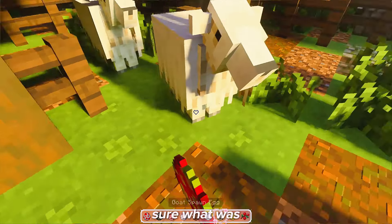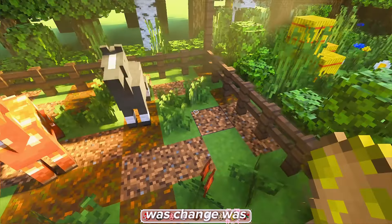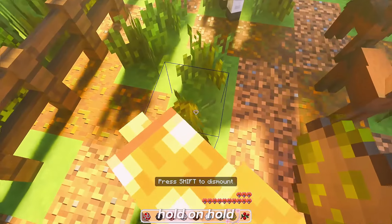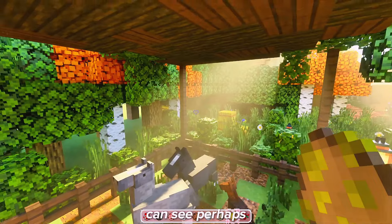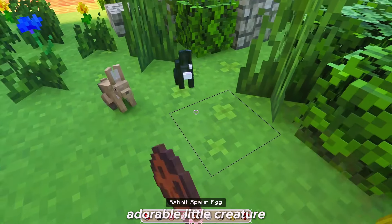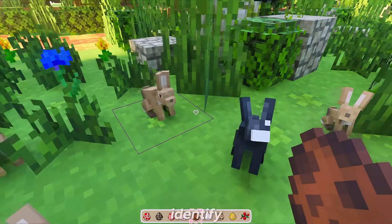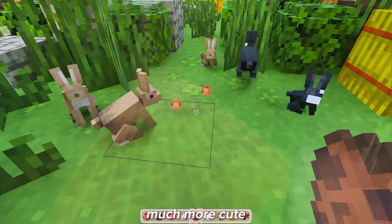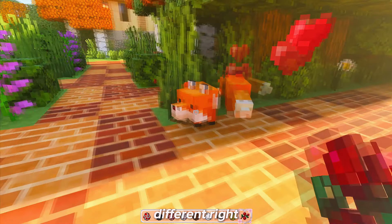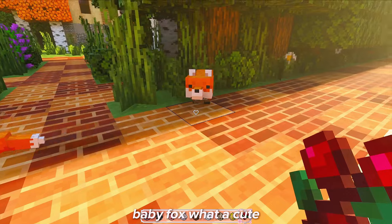They also changed the goat, though I rarely play with goats in Minecraft. Another animal that was changed was the horse, according to pictures on the website. They also changed the looks of the rabbit to be much more cute. And the last animal they changed was the fox — if you look at their face, it's a little different. Look at this baby. What a cute creature — you can't wait to see it.